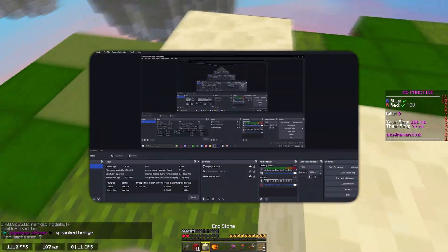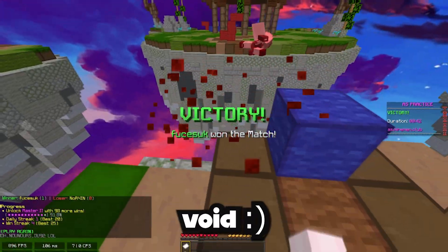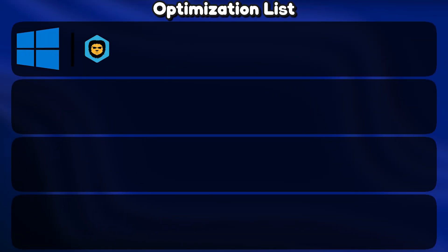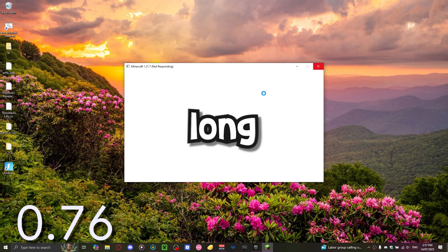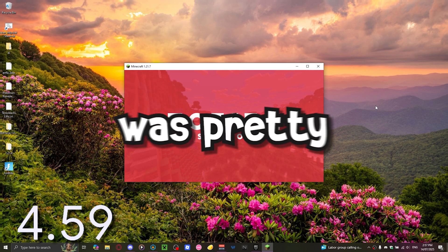I am recording this in OBS at 60 FPS, just so you guys know. With that, 1.8.9 Minecraft averages around 800 FPS without any optimizations. But what does this mean for vanilla Minecraft? Starting off with how long it takes to launch, which was surprisingly pretty fast.